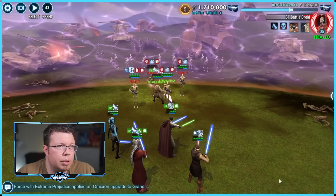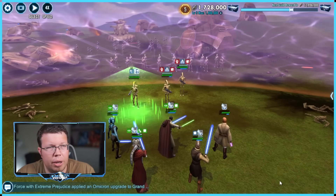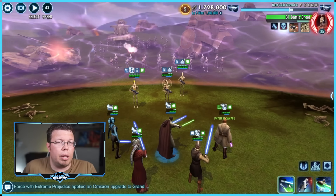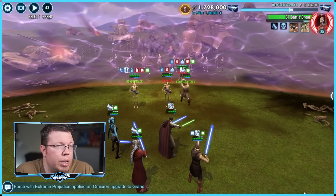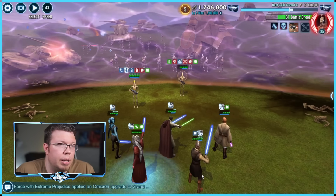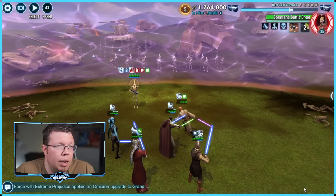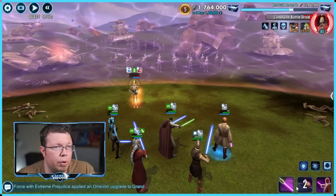Yeah guys, just a mod check, that's all. Mod check, relic check. The nice thing about really fast teams is your guys squeeze in a few extra turns here and there, which I'm not really accustomed to in a lot of raids, but I think that really helps. Lots of speed, and then if you can add more relic levels — which is what the raid is for anyways, getting us relic materials.